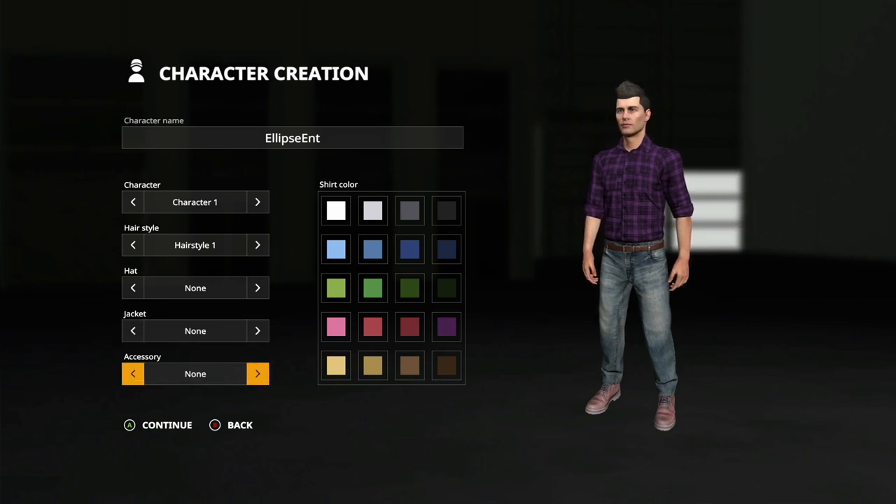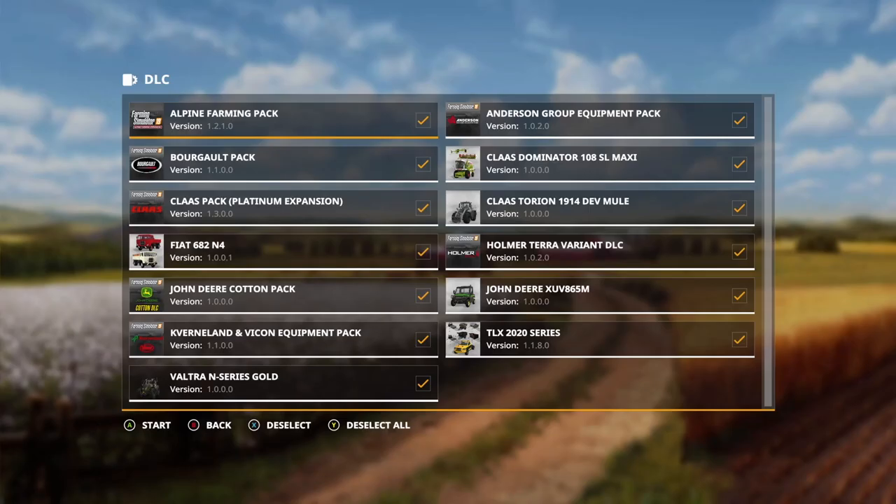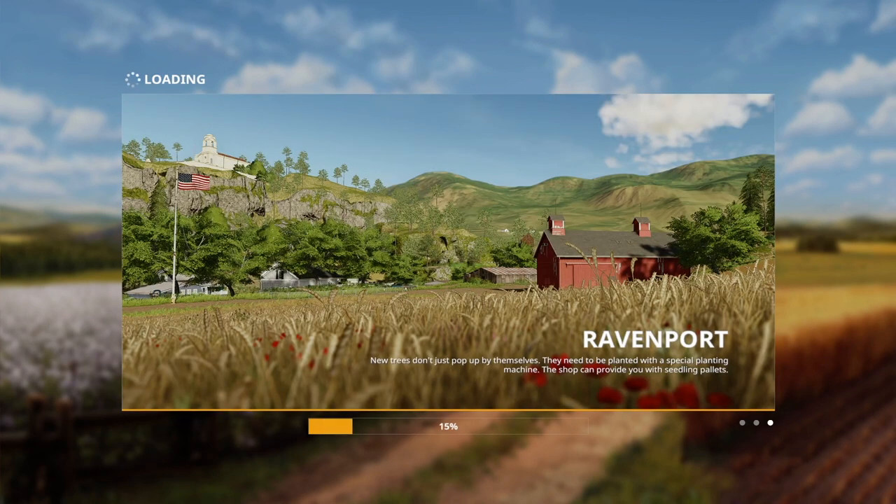The jacket is really only a leather vest if you want to wear that. It's either sunglasses or no sunglasses for the accessory. Color-wise let's go with purple. As for DLCs, there are a number of different options — I particularly like the look of this Fiat 682 van. A lot of these I haven't tried out yet, but it literally comes down to equipment packs and content they've got licenses for, with a bunch of different companies providing equipment.